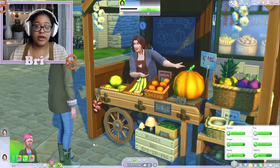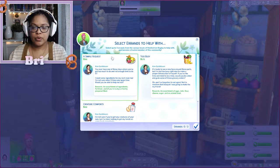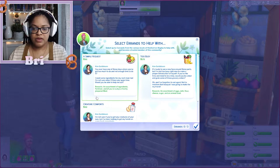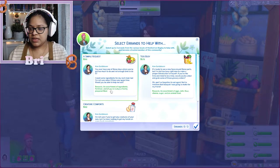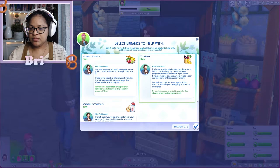There are also Finchwick Favors you can do for people once you meet them — it's like a job or task. I'm not sure if as a teenager she can do them, but I'm going to try. We need to meet the lady — perfect, we met her. We can earn money by offering to help with errands. Simple request: select errands to help with — select up to three from the various locals of Henford-on-Bagley to help with and become a trusted member of the community.